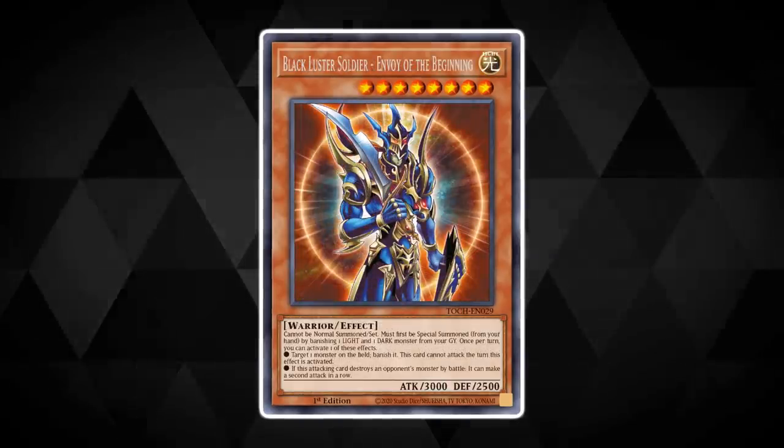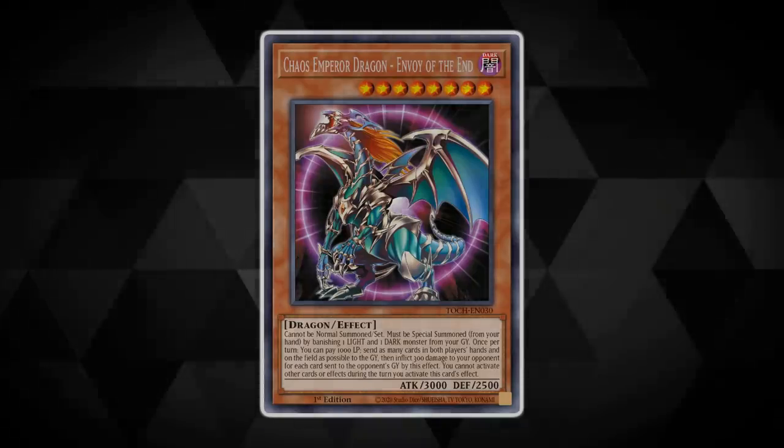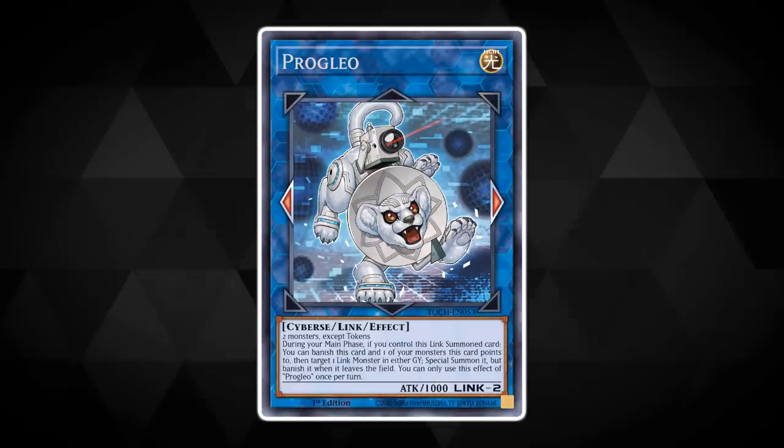Just because we're done with the imports doesn't mean we're done with the announcements — you're here for some reprints too, aren't you? Could we really have this set called Toon Chaos without some chaos monsters dropping in on us? There are some sweet chaos-themed reprints to sink your teeth into, with the likes of Chaos Sorcerer, Black Luster Soldier - Envoy of the Beginning, and an awesome reprint of one of the most feared cards ever printed in the Yu-Gi-Oh TCG: Chaos Emperor Dragon - Envoy of the End. We've also got some insane reprints coming in for cards previously exclusive to the Yu-Gi-Oh Legacy of the Duelist: Link Evolution game, offering huge support to existing Cyberse type decks such as Salamangreat and more. Here's a second chance for you to own the fantastic Micro Coder, Progleo, and Cynet Codec.